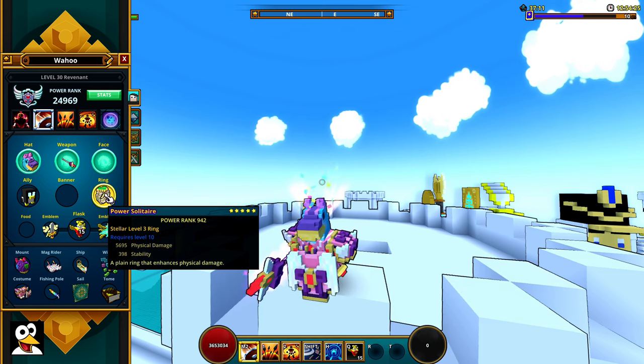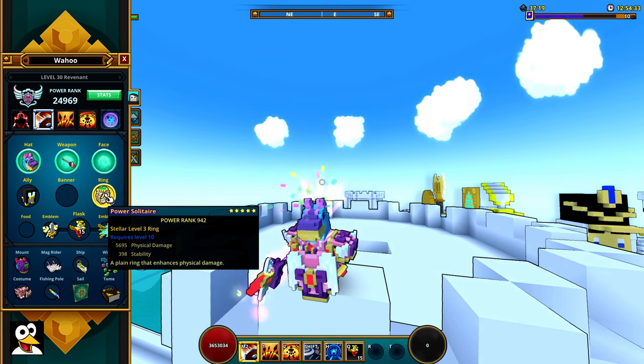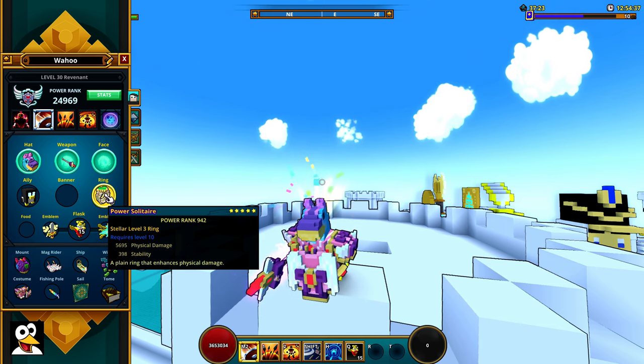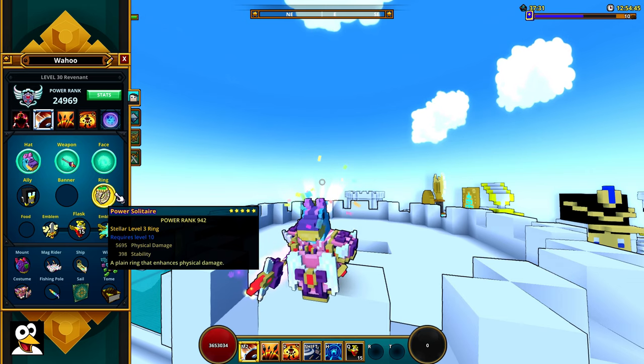For the Ring, I'm using Stability, but you shouldn't — it's just a placeholder. You want to go for physical damage, and then either critical hit or jump bonuses or something that helps your damage output. Stability just reduces how much you get pushed back, so don't use that — it's a waste.